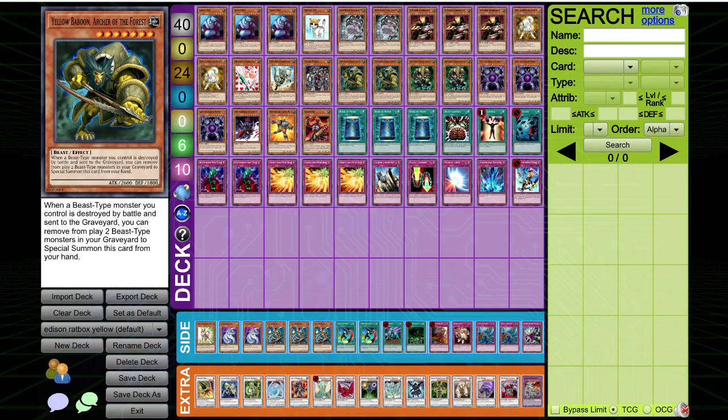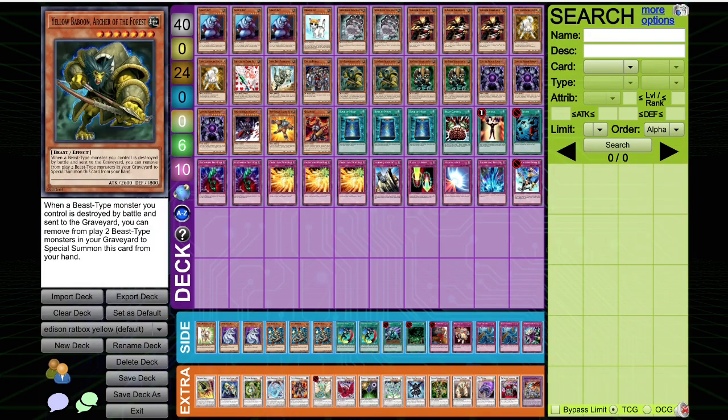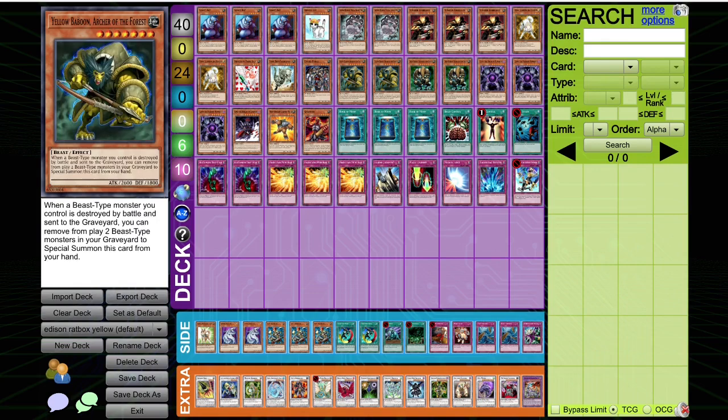Unfortunately, none of the replays I'm going to show you demonstrate it, but you'll crash the rats one or two, special summon out the baboon, special summon out a Dinah from the deck, and attack. Attack, attack, attack, attack — and your opponent can't really special summon, can't really do anything. They're facing down 2600. It's pretty powerful.